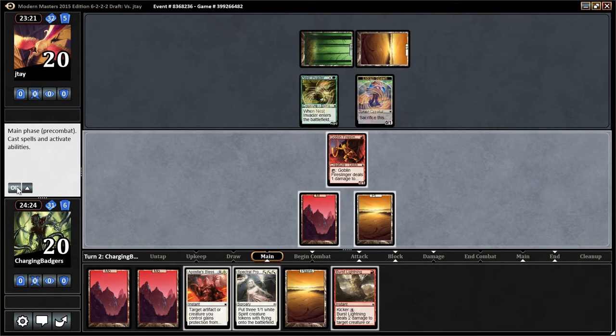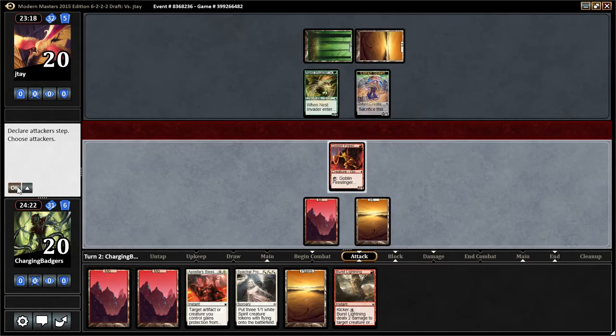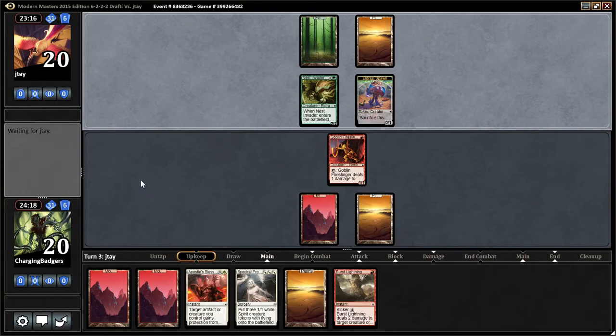We could burst here, but... Oh my God, I have to remember Fire Slinger triggers — it pings every end step. I'm going to forget them. Everybody's going to learn how bad I am at Magic. Just when you get to the end step, keep your mouse away from the OK. Ask out loud.